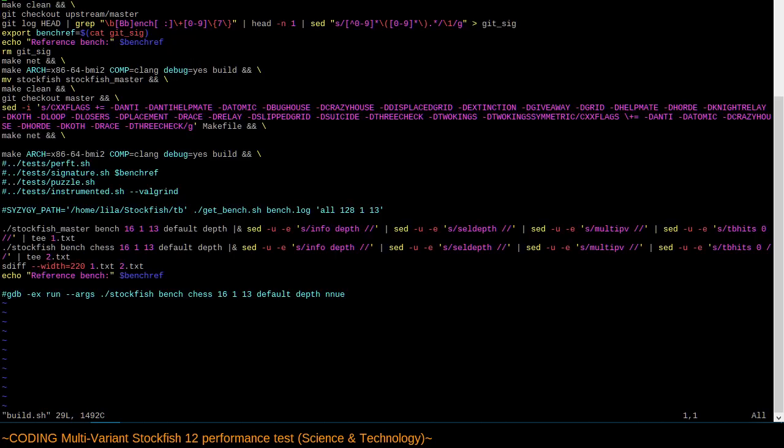The build script checks out the old version of Stockfish, compiles it, gets the neural network dependency, does the compilation step, renames the binary, does a make clean, checks out my master branch as opposed to the upstream master, manipulates the makefile to strip the variants — so now instead of all these variants we just have three-check — downloads the neural network again, does a compile, and then immediately does a benchmark comparison between the official Stockfish and my Stockfish.